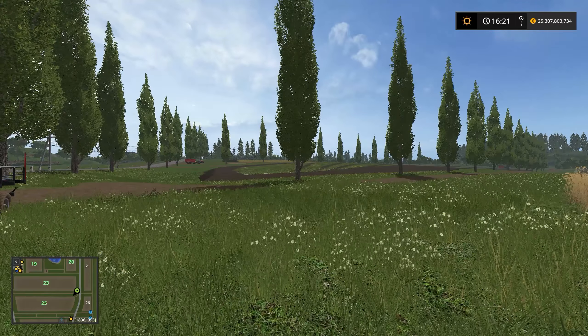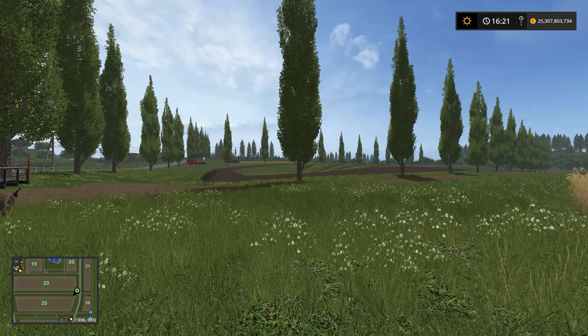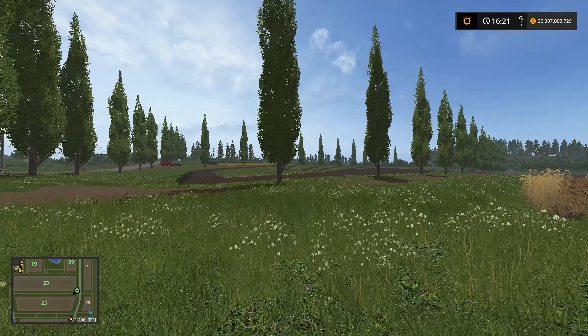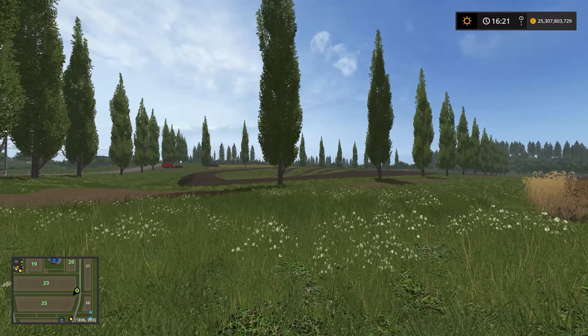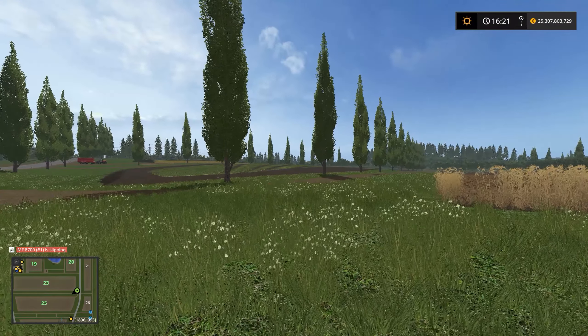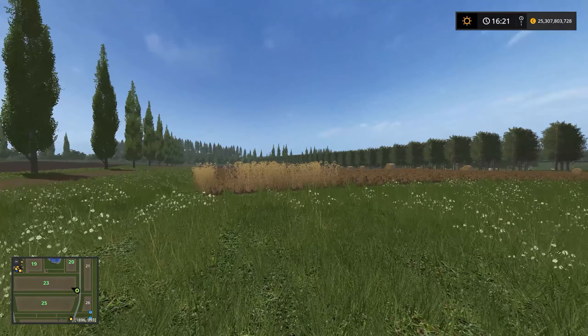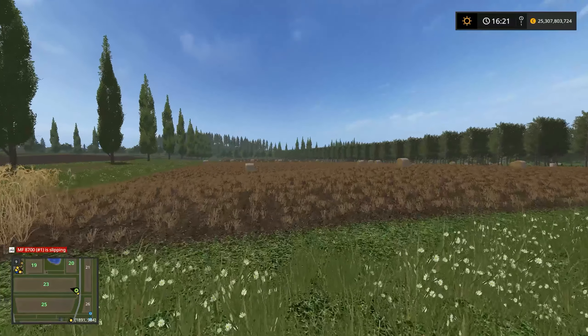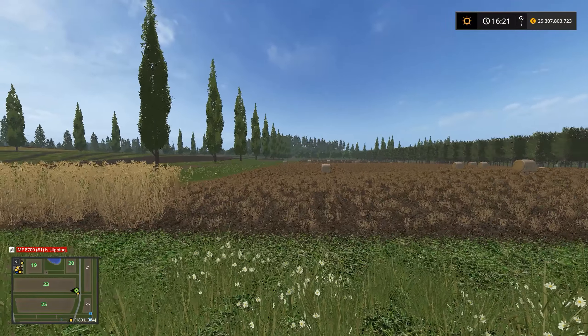Hi everyone, welcome to another video. Today's video has been requested — we're going to be looking at how to set up CoursePlay for transporting bales from the field back to the sell point. We're on Saznoveka, right in front of field number 23, which has just been harvested and baled, and the bales are ready for transport.